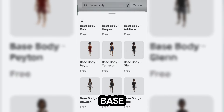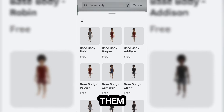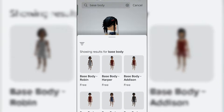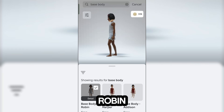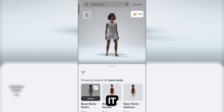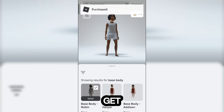There's a bunch of base bodies, actually, but you can get any one of them. I'm going to get Base Body Robin. I'm going to purchase it for zero Robux, and that is literally how you get the free animations.